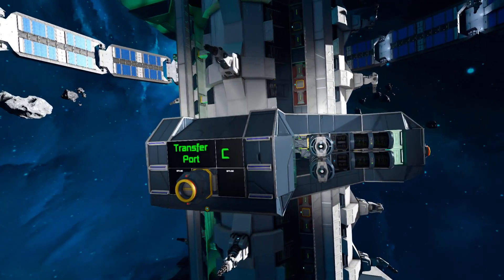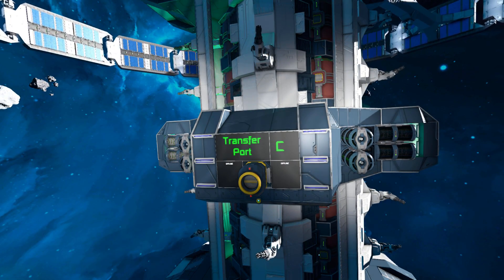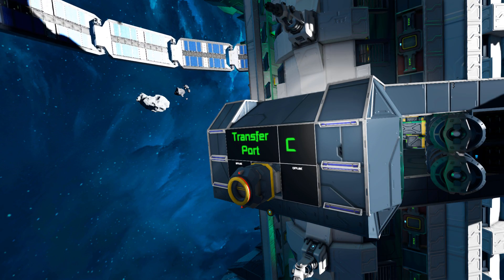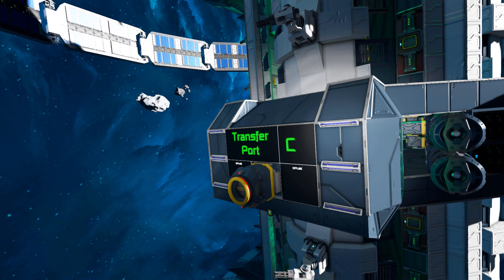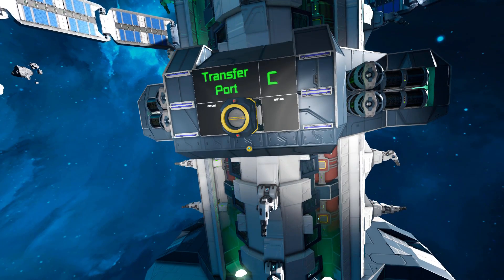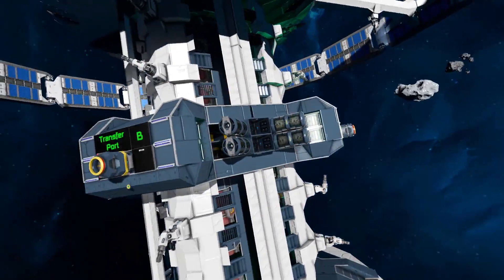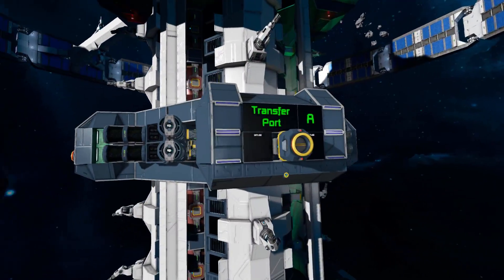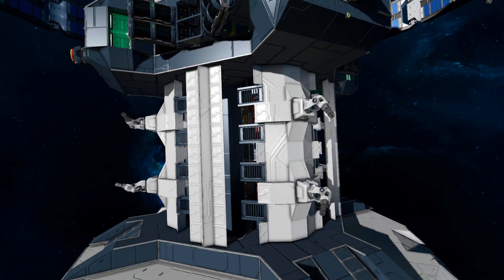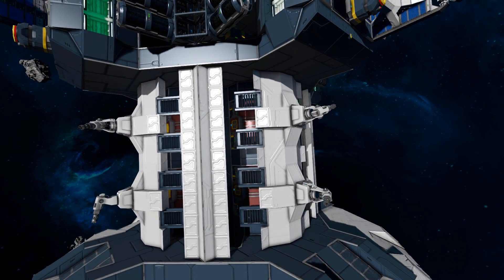Coming all the way down here we have oxygen farms and transfer ports where a larger ship that can't fit in the hangar can fly close. After a few seconds those pistons with connectors attached will extend out to 10 meters, allowing you to connect up safely without getting too close to the station. There are little LCD screens that pop on when you're in range and you hear the sensor activate. The same setup goes all the way around the side with plenty of transport ports. Below that there are even more hydrogen tanks to keep plenty stocked up for large ships needing an emergency refill.